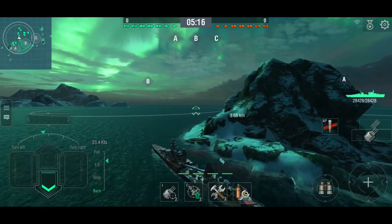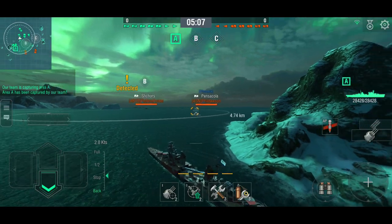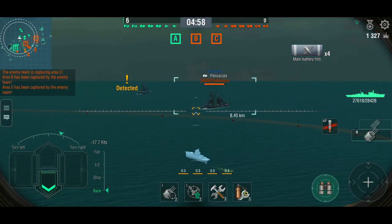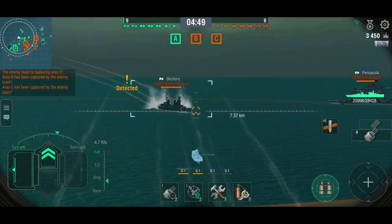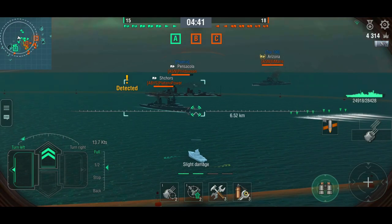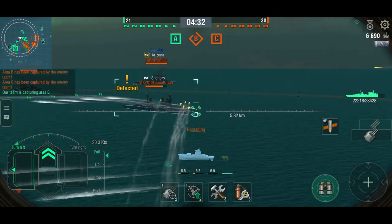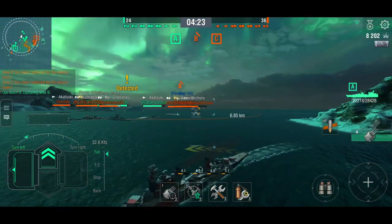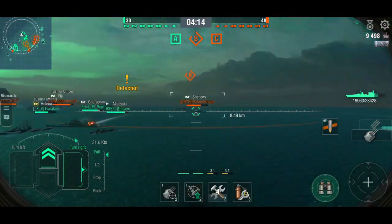Stop here and see what comes — one battleship is heading over to A cap, which seems uncontested. I'm detected so one of the destroyers is somewhere nearby. There's a Pensacola — let's try AP against it at this range. There's also an enemy Shchors giving broadside to all the battleships, so hopefully they deal with him quickly. There are some torpedoes incoming unsurprisingly — we're going to pull back into a second row position because we don't want to push that far. The enemy Shchors is way overextended and I think he just realized that.